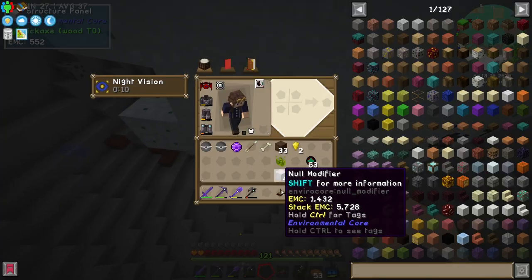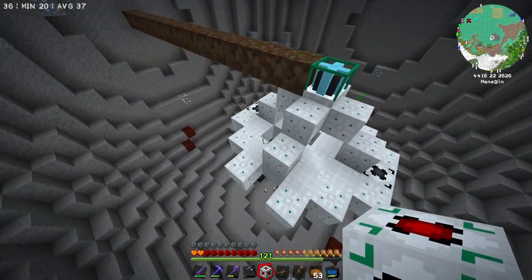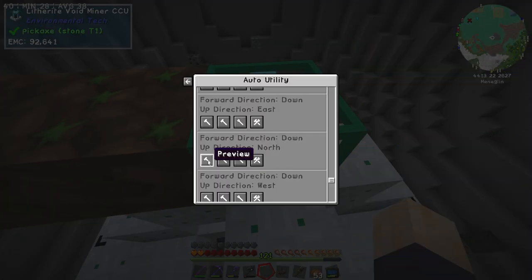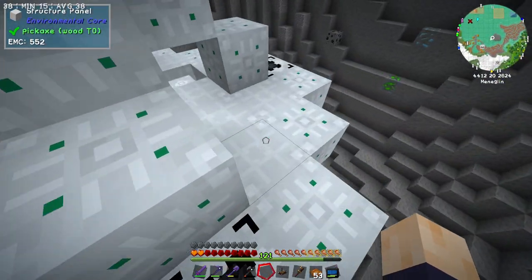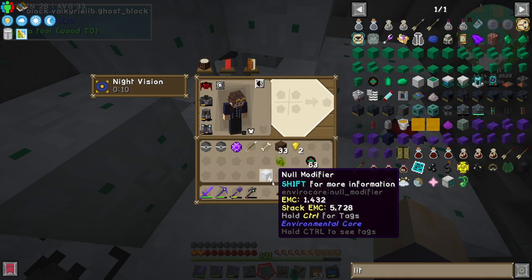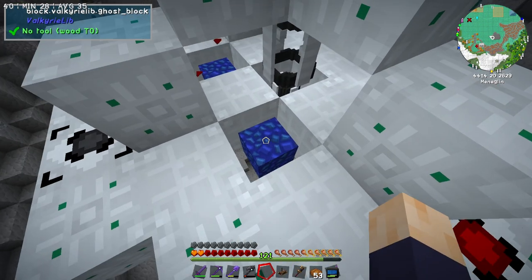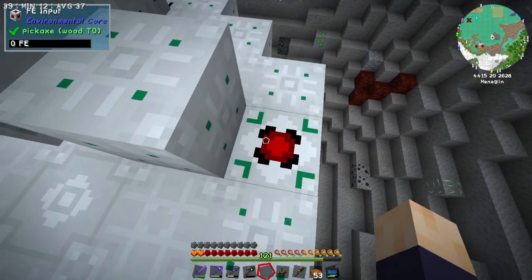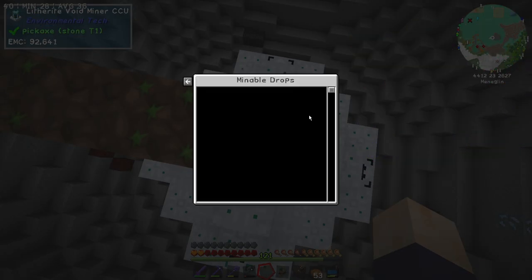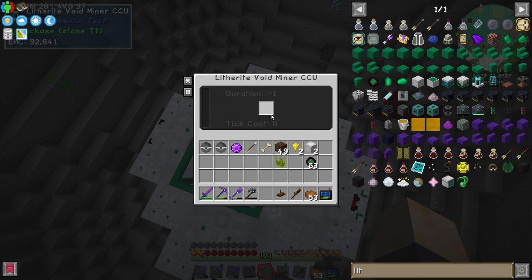Did that just steal that energy thing from me? Because that's incredibly insulting if it did. And the null modifiers - what do I do with the null modifiers? Where do they go? These are structure panels. If I do preview again: null modifier, nothing, nothing, null modifier. But it asked for four - oh, it did only ask for two modifiers. I didn't realize. We just needed two. We need one here and one here. And with those in place, this should now be fully functional. Mineable drops - this is empty. Let's remove the dirt trail. I guess we just have to start providing this thing with power.